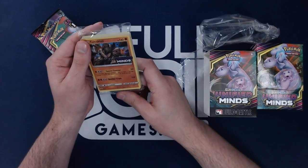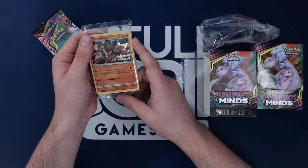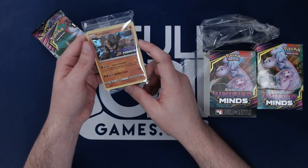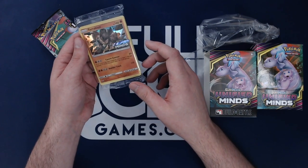So for Fighting Colorless Colorless, Terrakion does 50 plus — if all of your bench Pokémon have at least one damage counter on them, the attack does 150 more damage, so 200 total. And then for Fighting Fighting Colorless Colorless, it does 110.